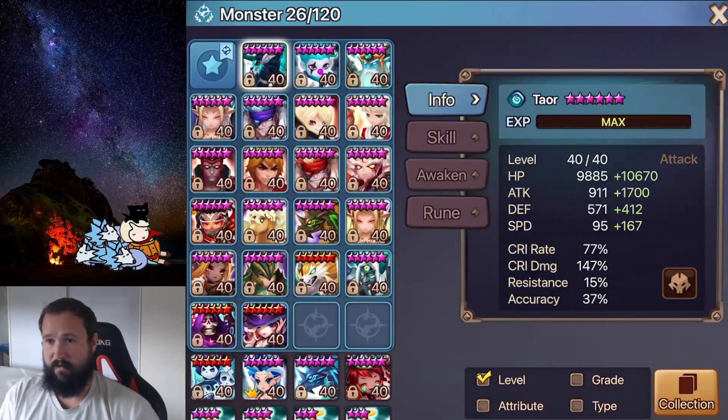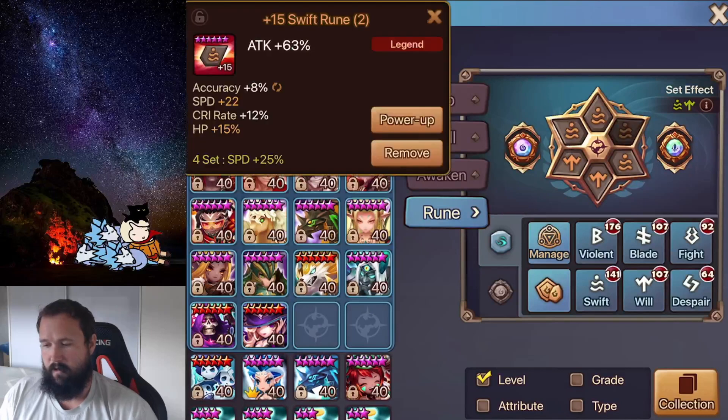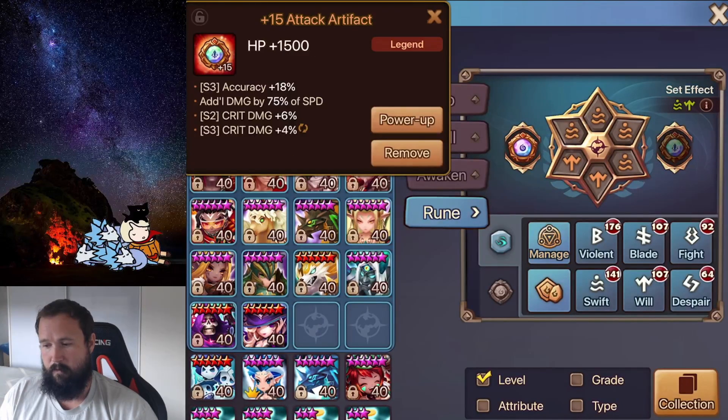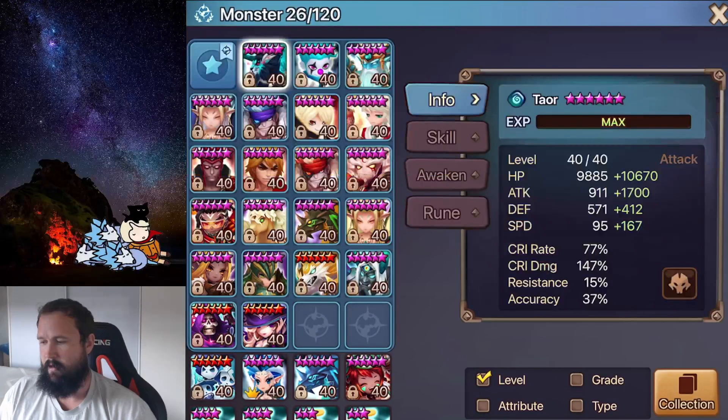Let's get started with Teor here. Teor is on a Swift Will set. I've opted for the Swift just to get as many stats out on him as possible instead of the Violent set. He is on an Attack, Crit Damage and Attack set with some extra Skill 3 accuracy and some more damage on the right side and some single target damage as well as a little bit of minus on the left side.